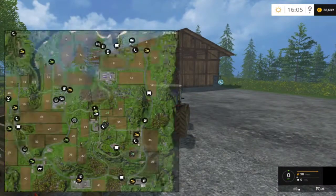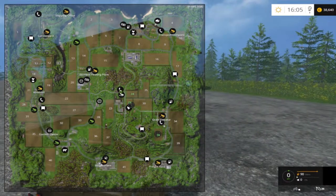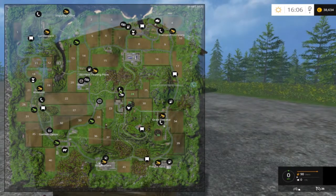Another new feature: press 9 on your keyboard to enlarge the map. I think this is a great feature — you can also drive while the map is enlarged, though it restricts your vision. On our map you can see on fields 29 and 38 there's a steering wheel icon, which means we've got hired drivers cultivating or harvesting those fields.